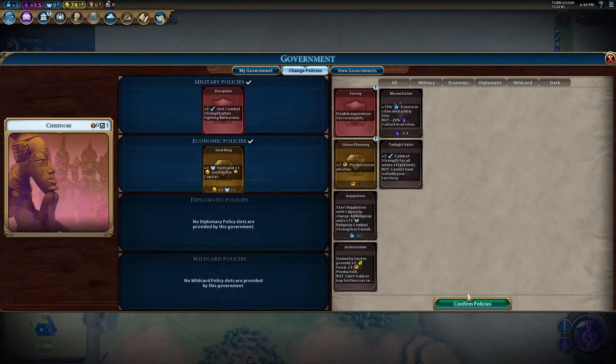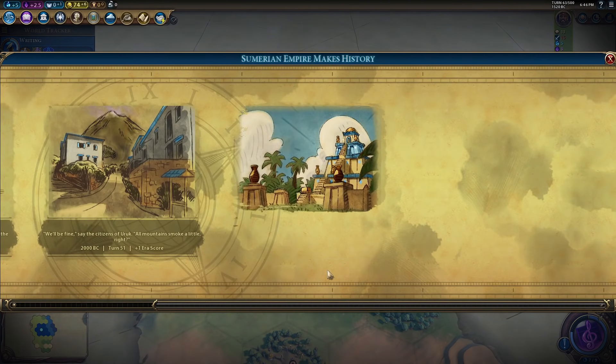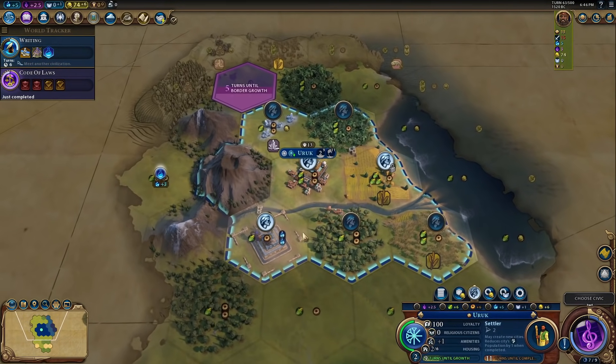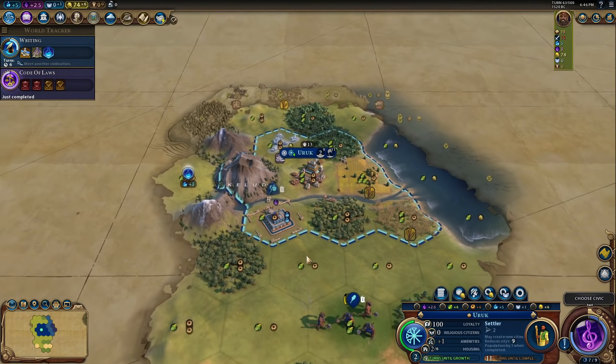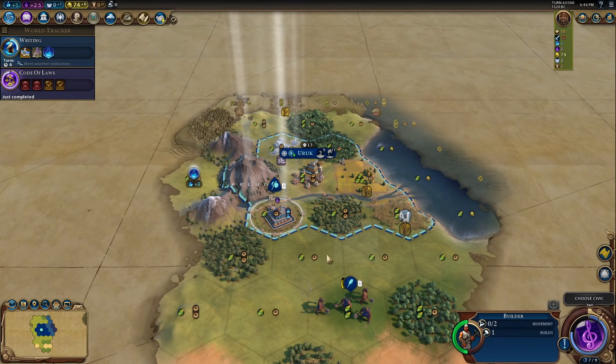Let's just do God King to get our first Pantheon. These ziggurats are absolutely spectacular — two science right off the bat. This has doubled our science in turn one. We can build another one down here.